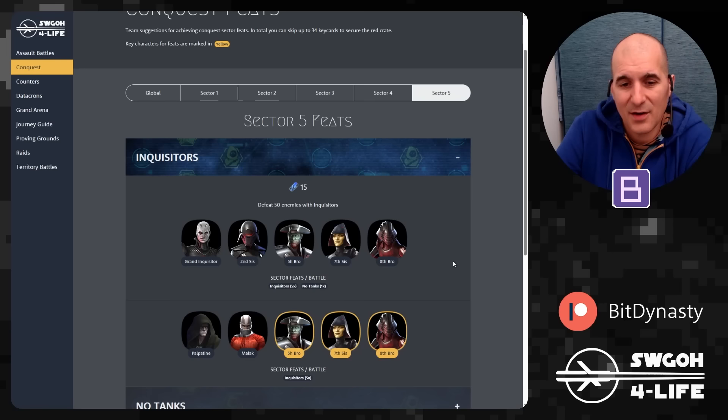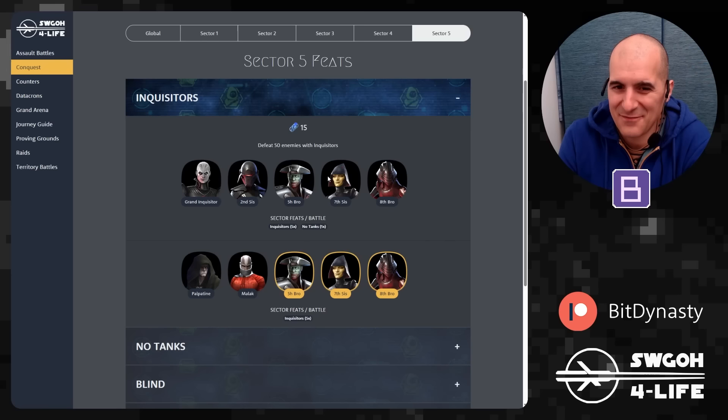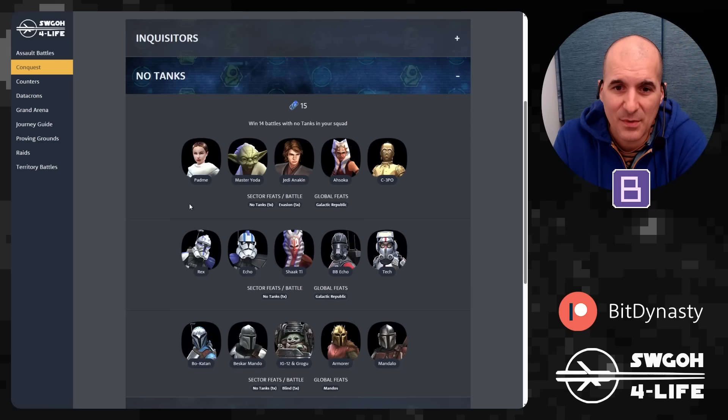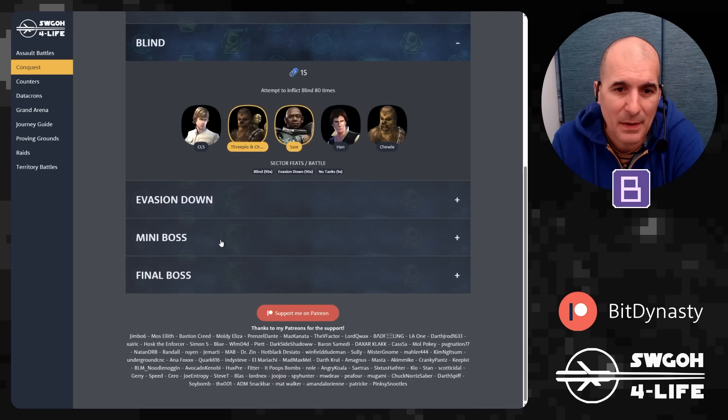In Sector 5, there's another Inquisitor feat — defeat 50 enemies with Inquisitors, using similar teams as for Purge. Note there's no Riva and no Ninth Sister because they're tanks, and we also have a No Tanks feat. We'll have to see if we can make the Inquisitor squad work without tanks. For the No Tanks feat, use Galactic Republic squads without tanks, clone teams without tanks, and Mandalorians without tanks for the Mandalorian global feat.